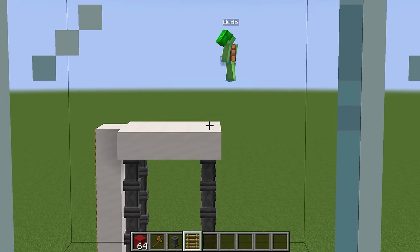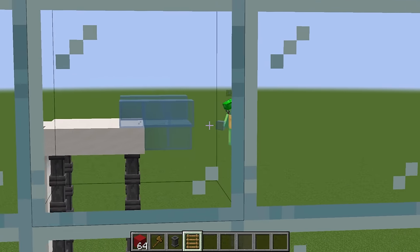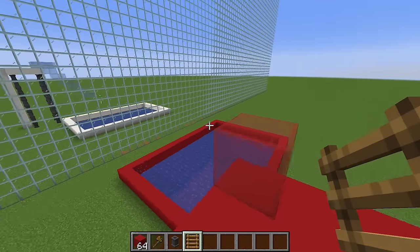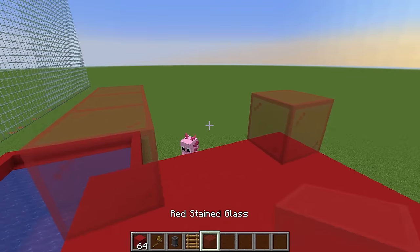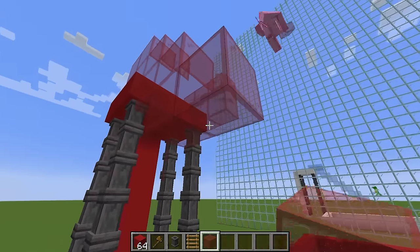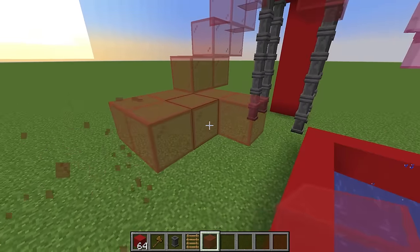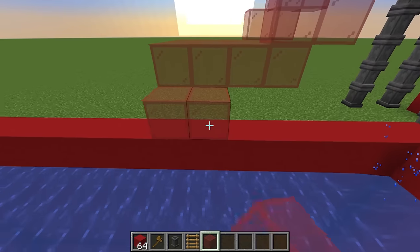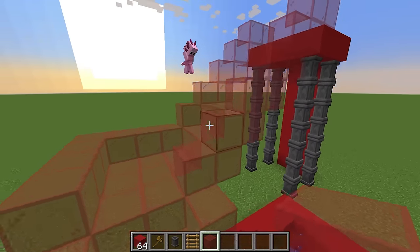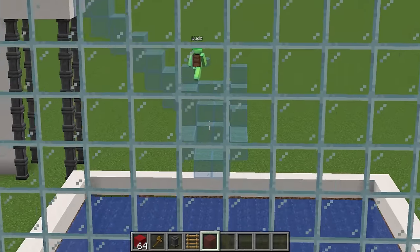Now I need to build the actual slide part. I'm gonna take this light blue stained glass and start building the slide going straight down into the pool. Whoa, he's building the water slide with light blue glass — we should use red glass. Already on it, Mongo. Great job, Axie, we make a great team copying. Let's just make it go down just like Voodoo's water slide, then take a turn right over here. I think our water slide is almost done. More like Voodoo's water slide is almost done.